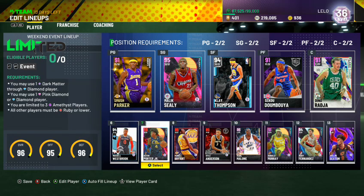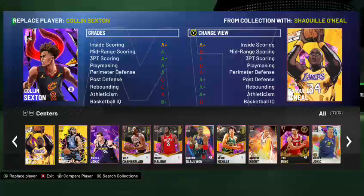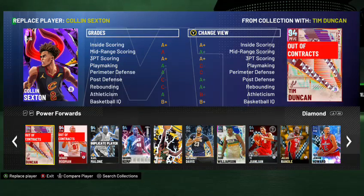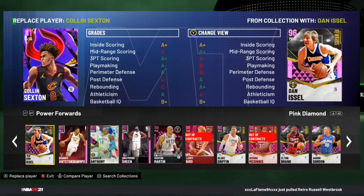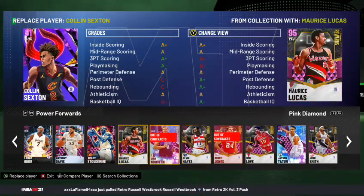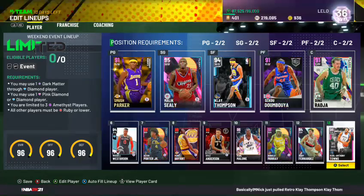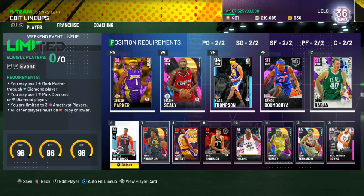If you want a great budget center, we talked about Karl Malone. KAT is probably the other budget center I'd consider — he's really going to get things done. Going down the Diamond tier there's nothing that stands out. Amethyst Shaq is great but he's not cheap. If you need a card that can do it all, I'd strongly consider Karl-Anthony Towns. He's not going to be breaking the bank and could be a top-flight card for you.